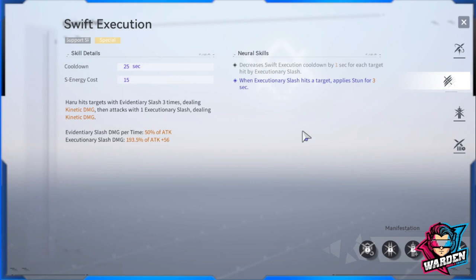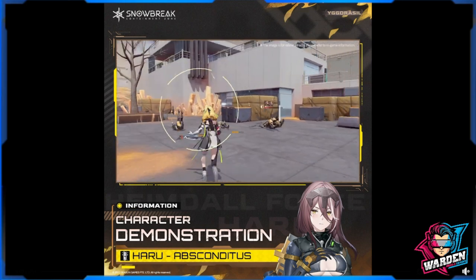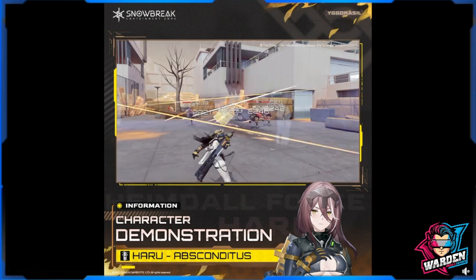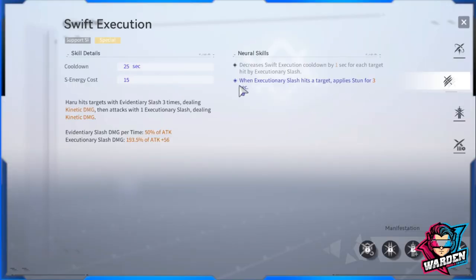Her support skill is a special one. Haru hits targets with Evidentiary Slash three times dealing kinetic damage, then attacks with one Executory Slash dealing kinetic damage as well. This also scales with the attack stat. The recommended neuronic upgrade is: when she hits a target, apply stun for three seconds — a nice support option. The other upgrade decreases Swift Execution cooldown by one second for each target hit by Executory Slash.